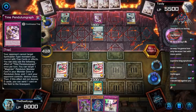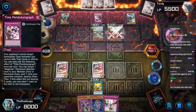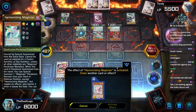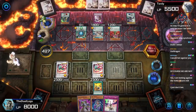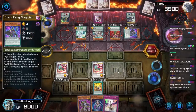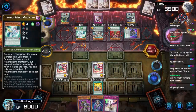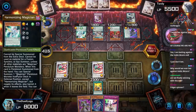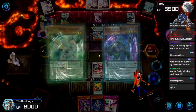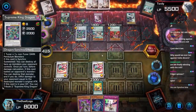He's gonna pendulum summon all the monsters from his hand — whoa! Wait, they do spin, don't they? One of their cards is a spinner. As long as they don't spin both of my Bicorns, I'm fine. Why would we ever bet against Voltic Bicorn? When this card is pendulum summoned, special summon one Magician pendulum monster from your deck in defense position — but it's a tuner! Whoa, okay, they go into Clear Wing Synchro Dragon.